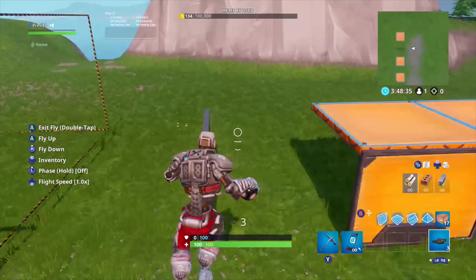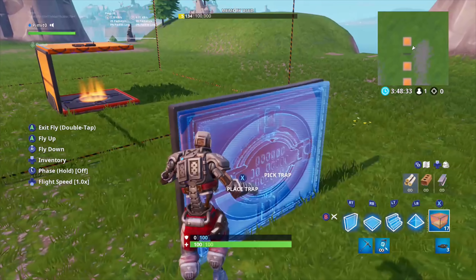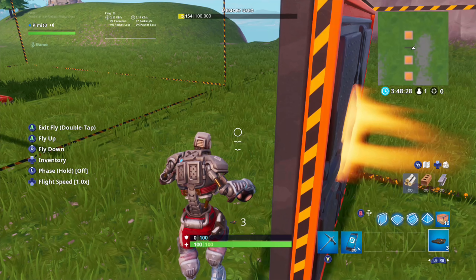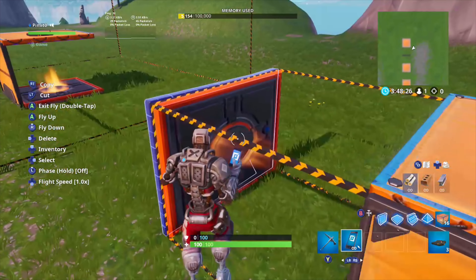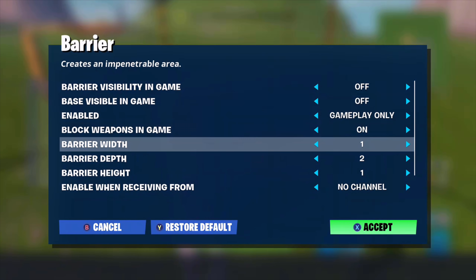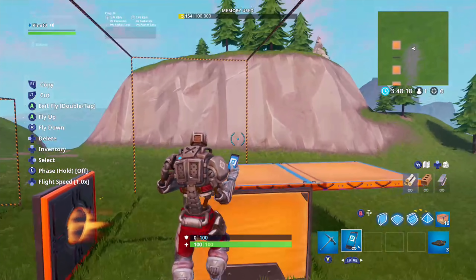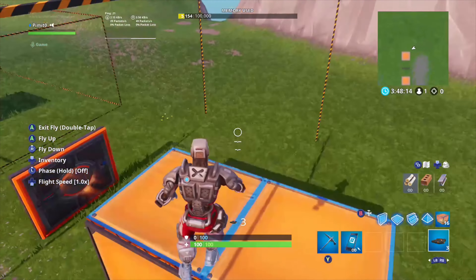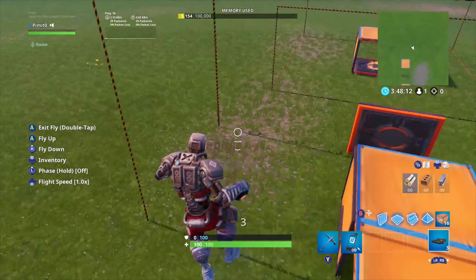Now for horizontal teleportation, you have to place the barrier sideways on a wall like that. Once again, it has to be one block below the player, and you can only teleport one block at a time. You also need to make the other axes greater than the axis you're teleporting the player on, otherwise they could get teleported the wrong way instead.